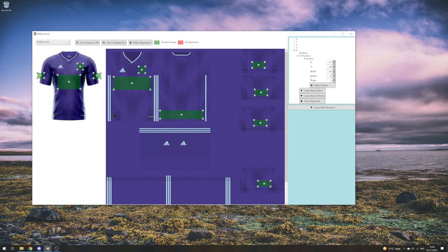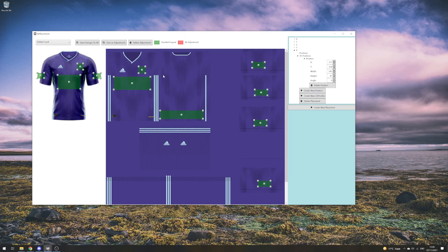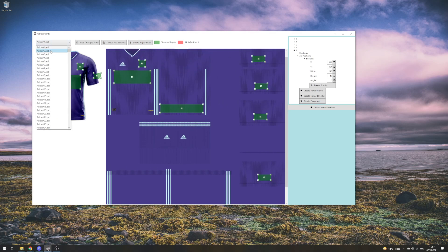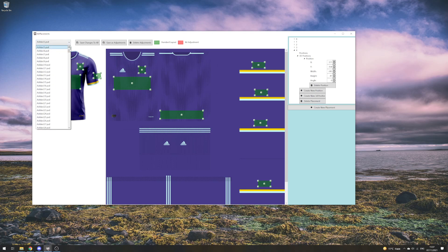I can use the drag and drop tools or edit positions manually. I can use the whole screen to place the element, and if I wanted it in another location — say on the shorts as well — I could create a new 3D position there too. But today I'm just doing that single position only on the 3D kits. Once we're done, we do Save Changes to All, which adds this new placement to every single kit on the 3D screen.